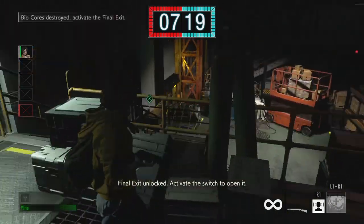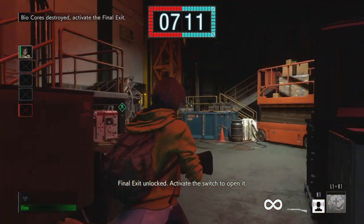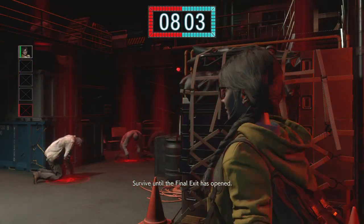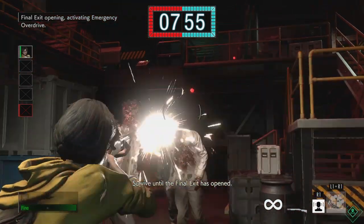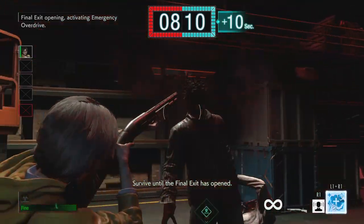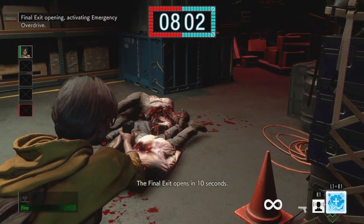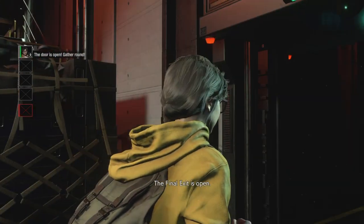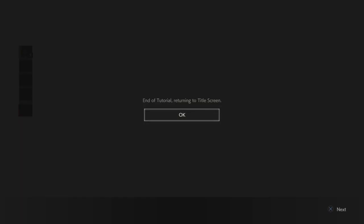Final exit unlocked — activate the switch to open it. It's obviously not going to be this straightforward when it comes to playing the actual game, but for a tutorial it serves its purpose. Survive until the final exit has opened — the final exit opens in 10 seconds. And we have escaped. Ladies and gentlemen, that's the tutorial.